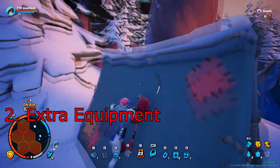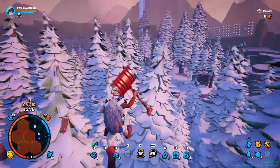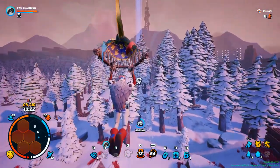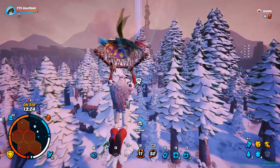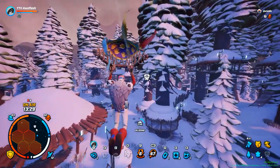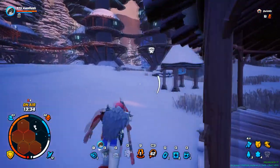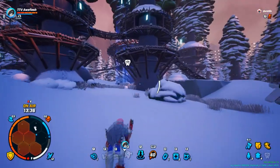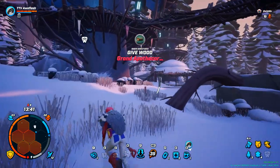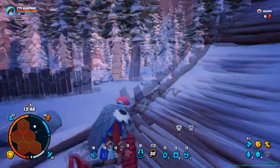Extra equipment: always, and I mean always, keep an extra piece of wood and an extra collider with you. When you're fighting, you don't have time to harvest wood or leather for a collider if you're about to die. Even one piece of wood can save you if you're about to freeze to death. At end game, you should also try to keep extra materials for an extra armor — not as necessary if you have health kits though. Also, lava and fire will push your collider upwards. Remember that.